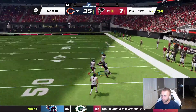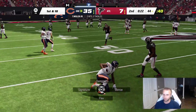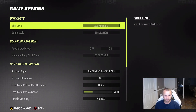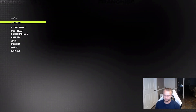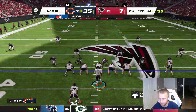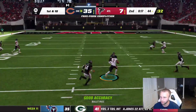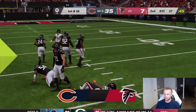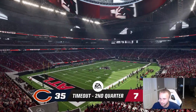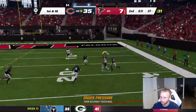We go up 35 to 7. They just throw it up — Trayvon Mullen interception. Ball at the 44 yard line. This is on All Madden — I can't change it mid-game. I don't know what the Falcons are doing. Our team playing well back-to-back weeks — I'm just as surprised as you are. A bad throw then a great free-form completion from Fields, nice catch by Velus Jones who is always open.